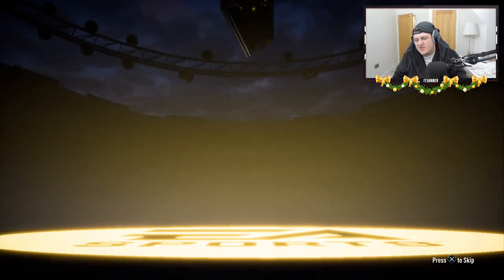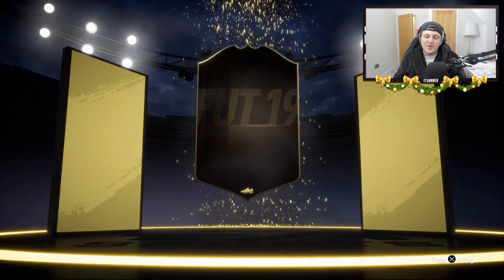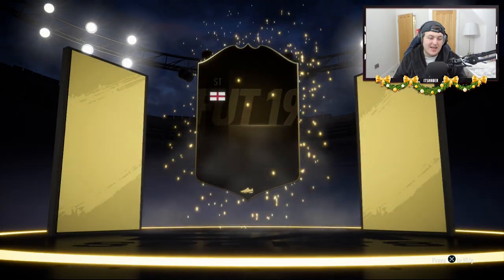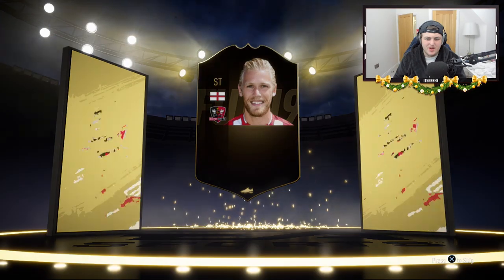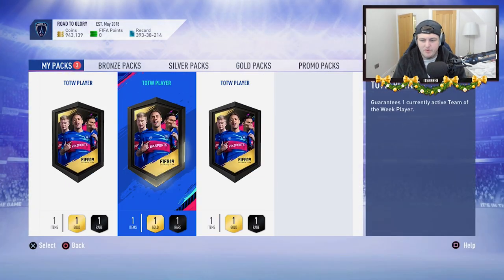No walkout in the first one - that's very disappointing, not going to lie. It's going to be Stockley. No one cares - I'm sorry, that was really rude. Come on EA, please. No walkout again - come on, please. These are expensive packs to do, bruh. It's going to be Merino. All right, I was expecting at least one Merino from these.